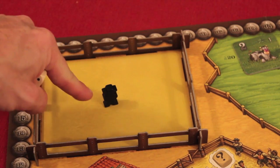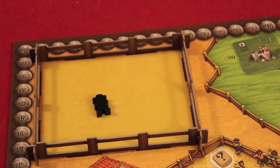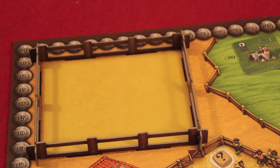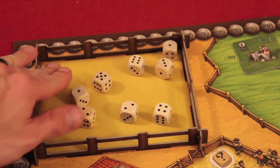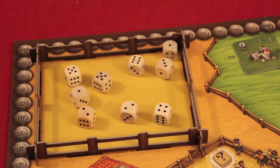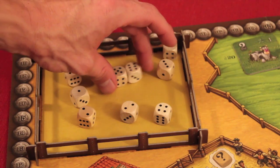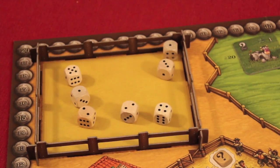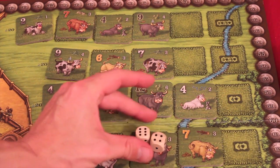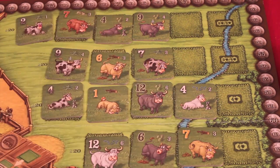One player is the start player and gets the little black cowboy marker. All the player pieces are cowboys - they're not just normal meeples. You have a certain number of dice depending on the player count, and you roll them in the pen. Everyone is going to take at least two actions per round - they select any two dice. The starting player has the most choices and may want to take, say, a six and a five to do their actions.